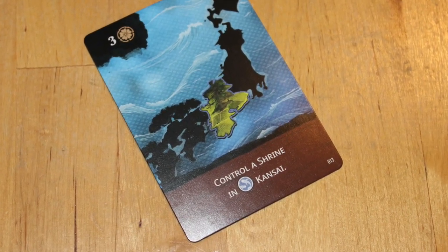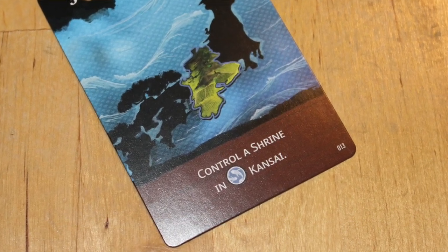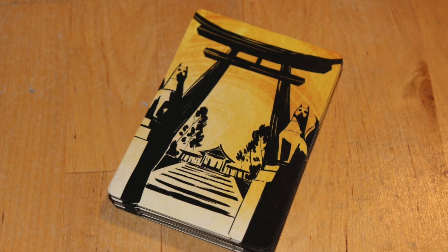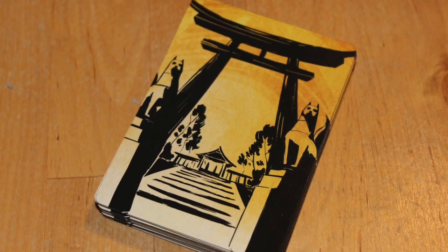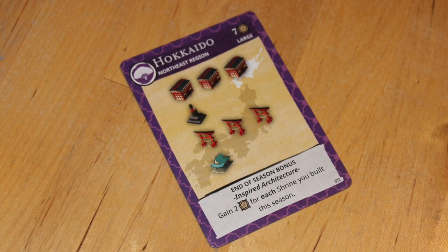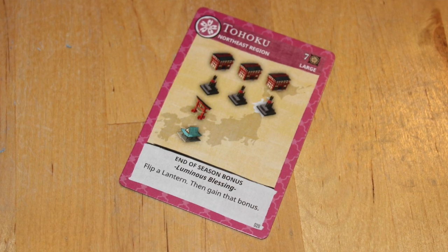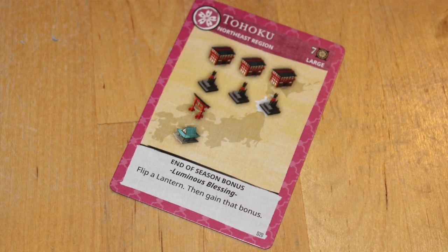You'll have opportunities to get more omakuji cards as the game progresses. You're also going to get, through a draft system, a number of deed cards. These deed cards are going to tell you exactly how you can build shrines around the country — the various items and resources you will need in order to make that happen.